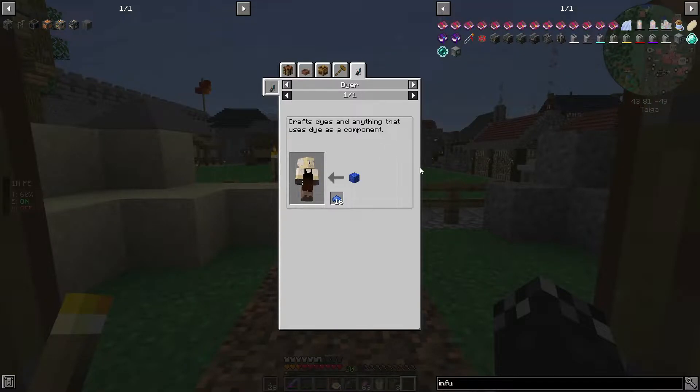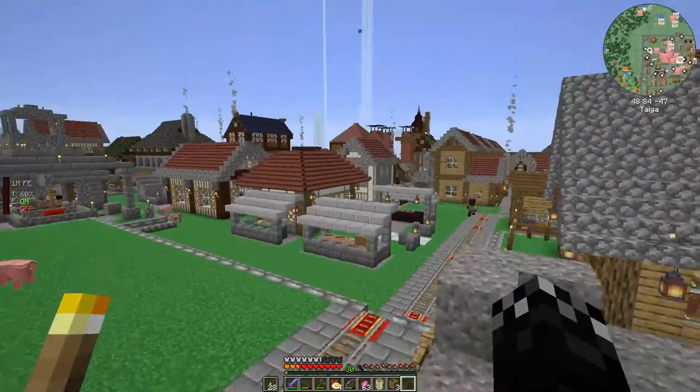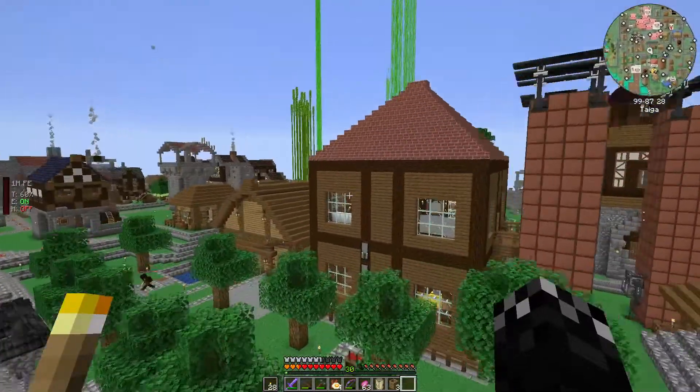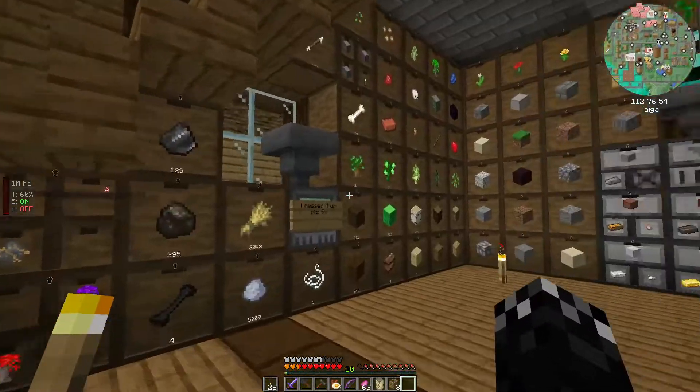I just made the RF Tools tablet - had to do the research for it which was eight screen controllers. They require think machine frames which need blue dye on an iron block. It wasn't heaps, but if we could get a better way of getting dye, we may be able to help them out. So let me look in here and type in coral.